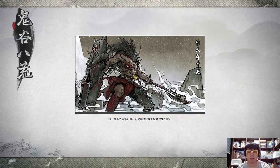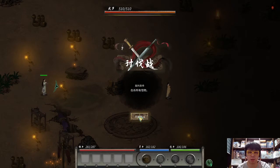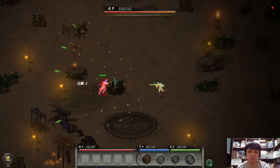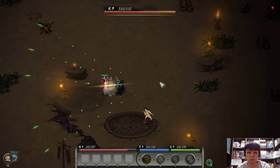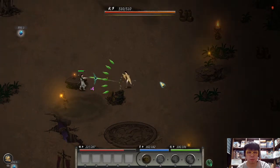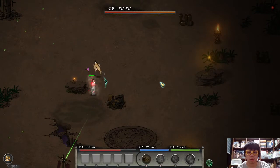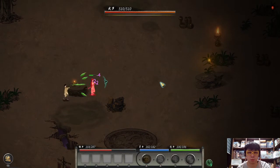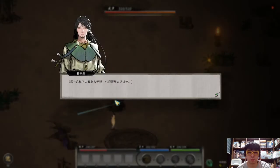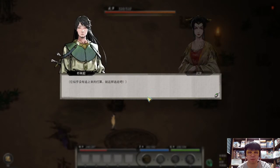For the first battle with the spirit, just let the spirit win. The encounter will end when you are at half health. You can see it ends at half health.